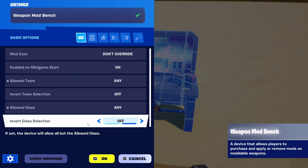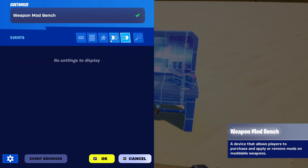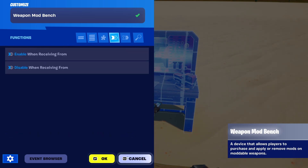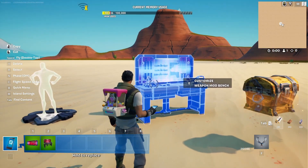The same goes for functions and events — there are no events actually, but for functions you can basically only label and disable the device. In other words, a pretty simple setup.